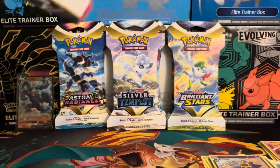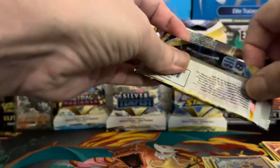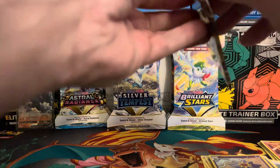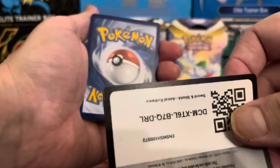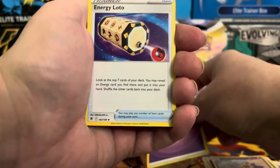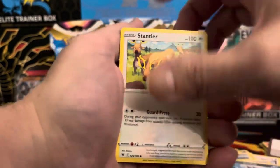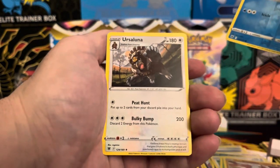Astral Radiance again. Don't be shy — leave a comment down below and let me know what your favorite set is and why, and what pull cards you're looking for currently. White border — one, two, three, four. Psychic energy, Energy Lotto, Kamado, Corphish, Scyther, Yanma, Growlithe — our reverse is a Bramblin and Ursaluna. So that was Brilliant Stars.